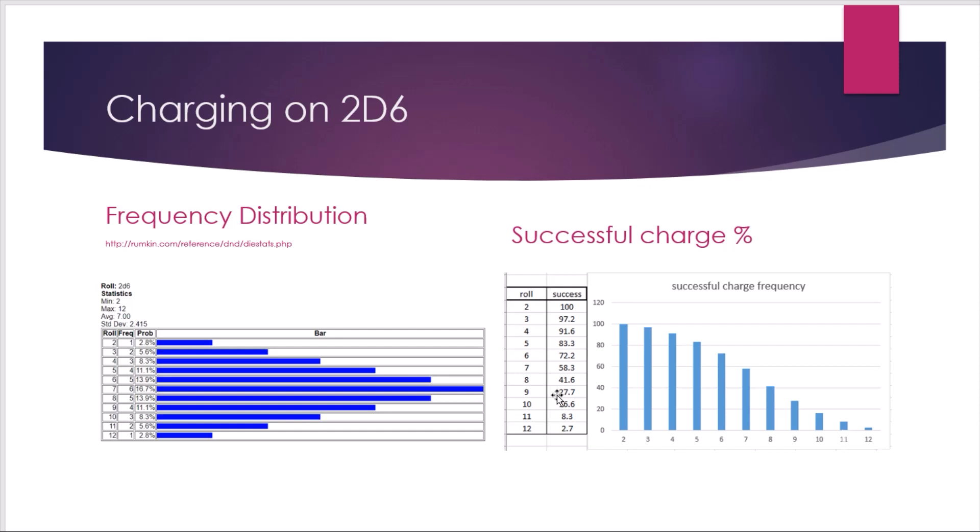The important number for your deep strikes is that the chance of making a 9 inch charge is only 27.7%. Maybe some of you had a gut feeling it was about a third — but obviously this is not a good percentage to base your game plan on. If you build your army thinking your deep-striking unit really needs to make its 9 inch charge, and you consider yourself unlucky when you don't, you should stop thinking like that and construct your army differently.